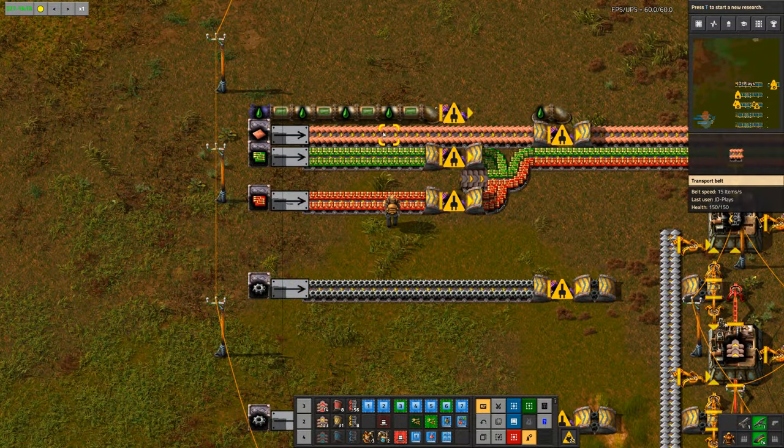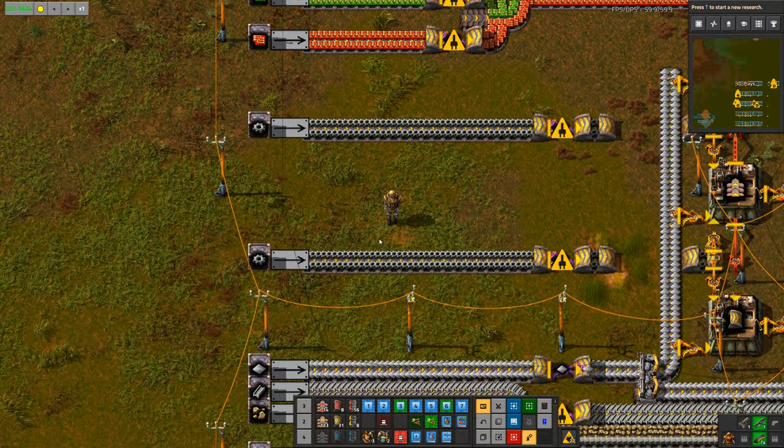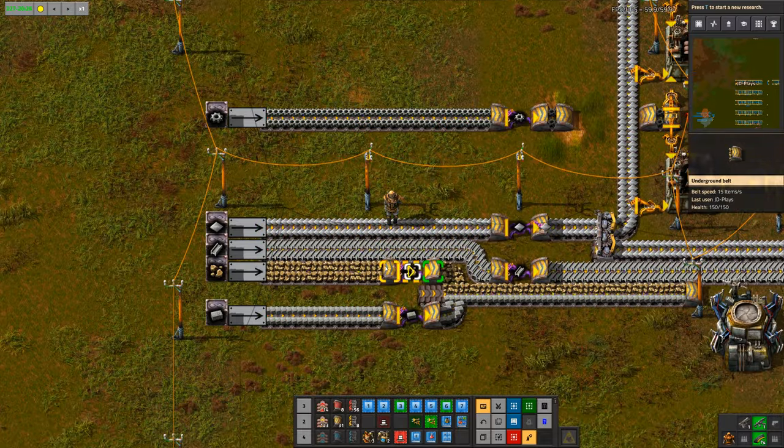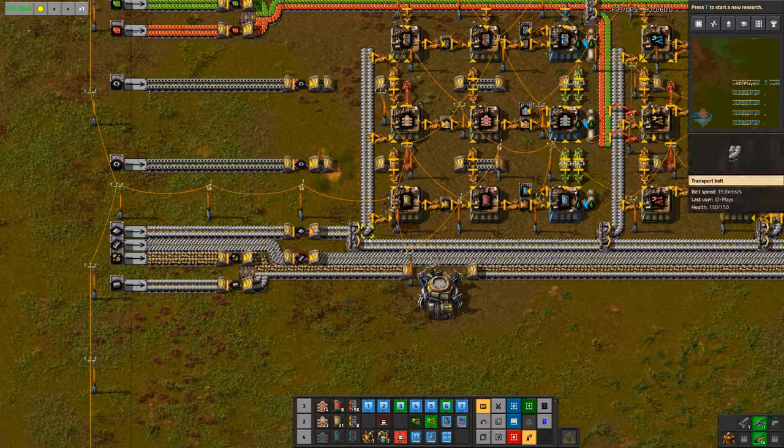First off, we're bringing in lubricant, copper, green circuits, red circuits, and two lanes of gears — because you are going to go through a lot of gears. This is why, if you remember from my earlier intermediates video, I actually had gears being built separately and then fed into the main bus, because your workshop is one of the big contenders to use a lot of gears. On top of that, we've got iron, steel, stone, and brick.